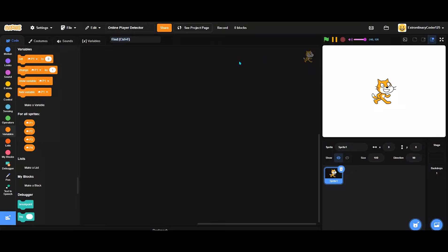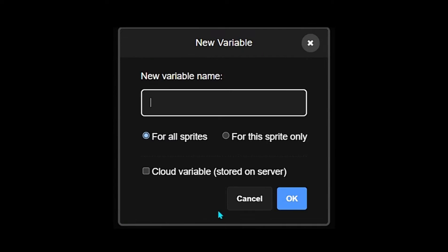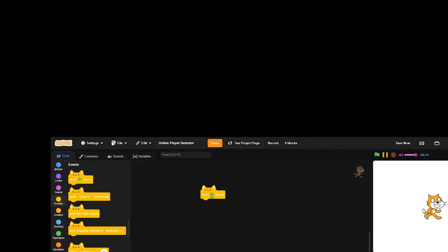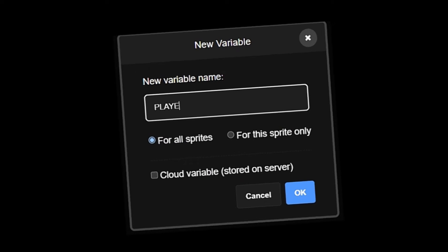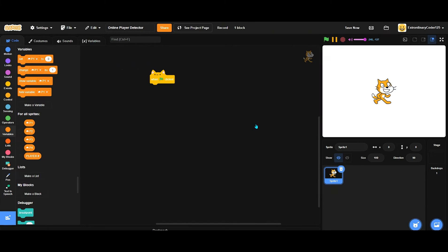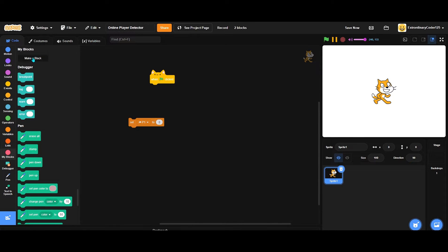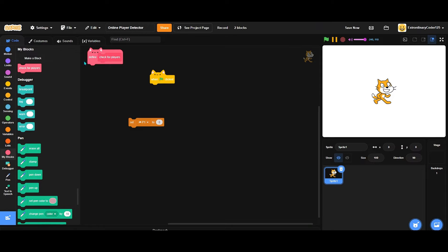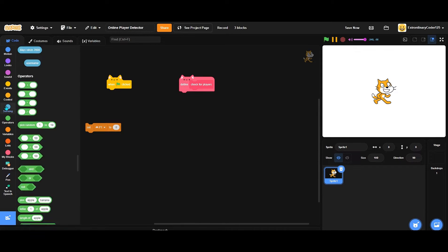We have these four cloud variables - I've just named them A through X. I'd like to add a green flag click, and let's make a new variable called 'player number'. Then we'll make a new custom block called 'check for players'.